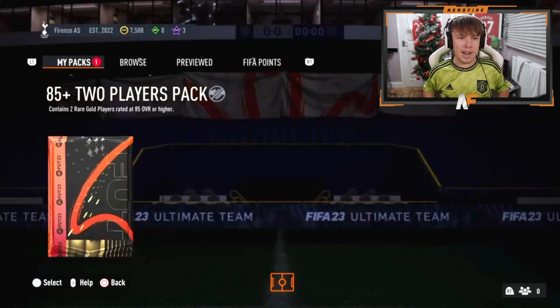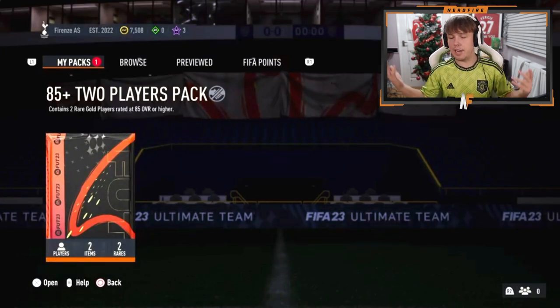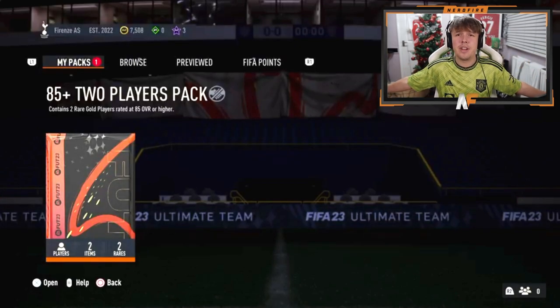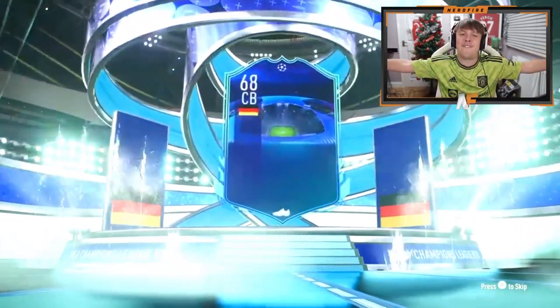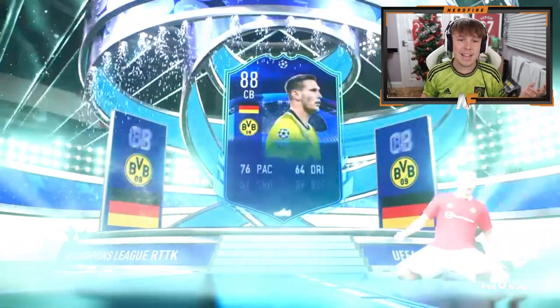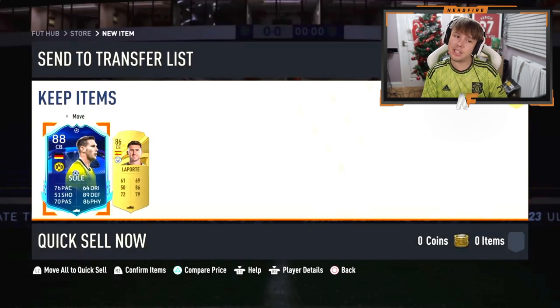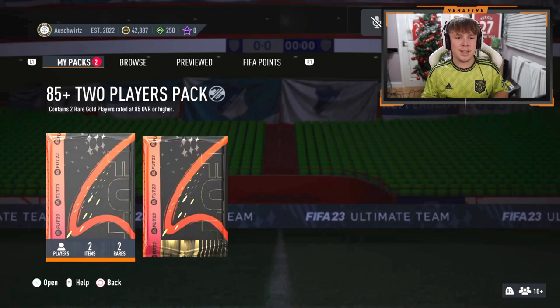The 85 double now then — let's see a Winter Wildcard finally. Surely. There are so many other special cards in packs as well that you can get. Can we just see a special card? We've only seen gold so far. Oh, there we go — Sula! Right there. We finally see a special card — Sula 88. You're probably not going to use it but it's good fodder. Two walkouts — that's a dub!